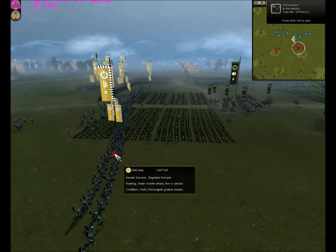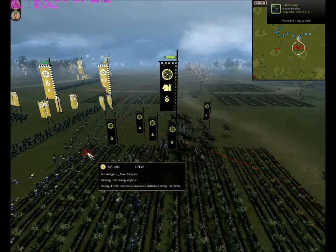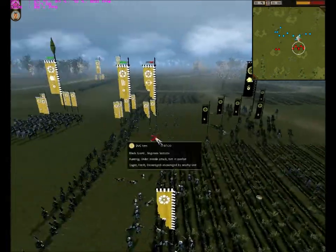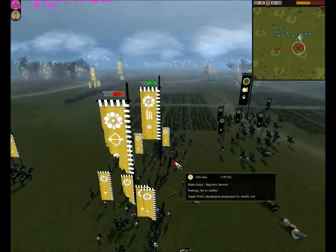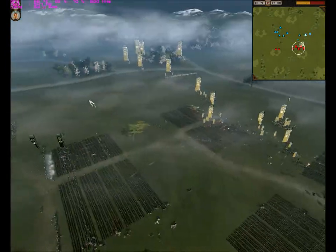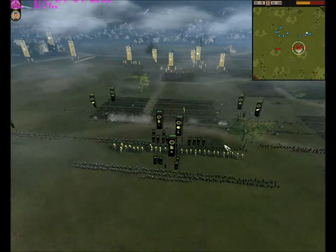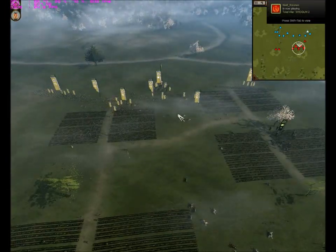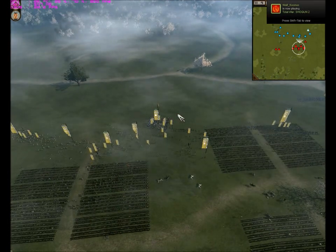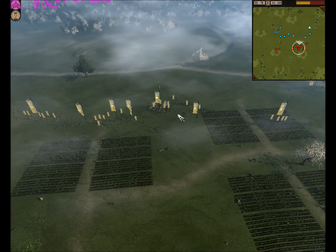I do a fake charge over here so he pulls back his bow, and he sends in Naginata Samurai. I do another fake charge over here and run my light cavalry away. I activate my fire arrows from my monks, so there is a lot of confusion in his middle. My guys get shots off while he is moving his units.